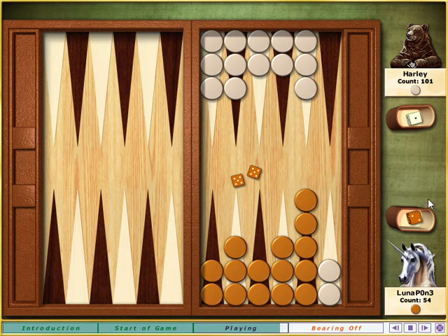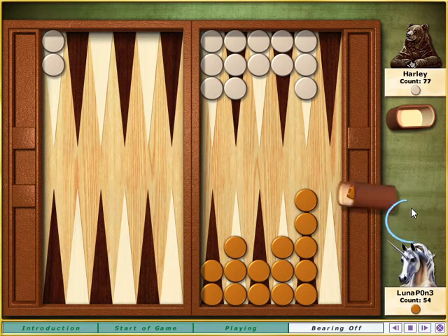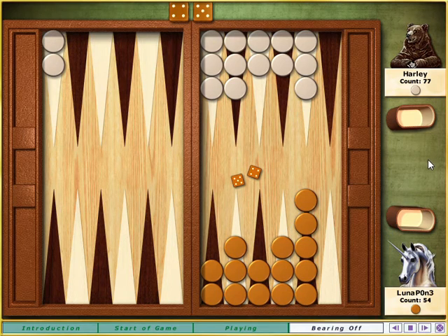Now you have all your stones in your home table, and you can start bearing them off on your next turn. As for me, I'm still stuck back here, but at least I can hop over your stone wall with a six. Finally, my stones escape. Let the bearing off begin.